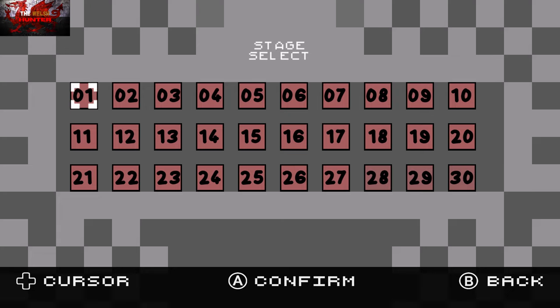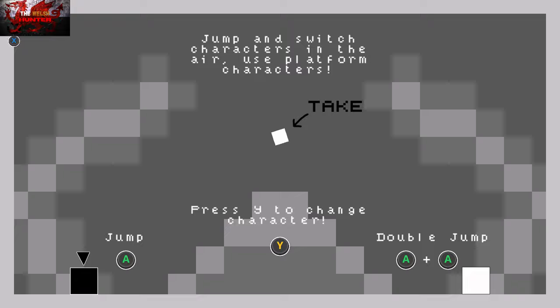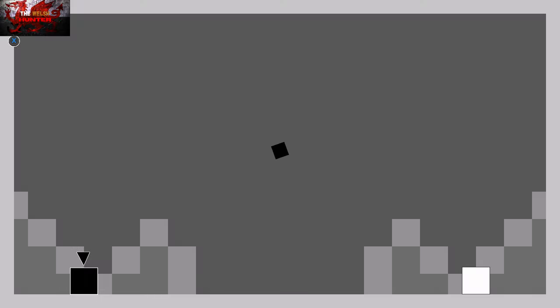On stage 1 you can press the A button to jump. You have a black and a white block, and you can press Y to change character. The black cube can only jump once, but you can double jump with the white cube. So what we have to do is put the black on top of the white, double jump up onto the box, then jump up to the cube. You can only collect a black cube with the black cube — very easy premise.